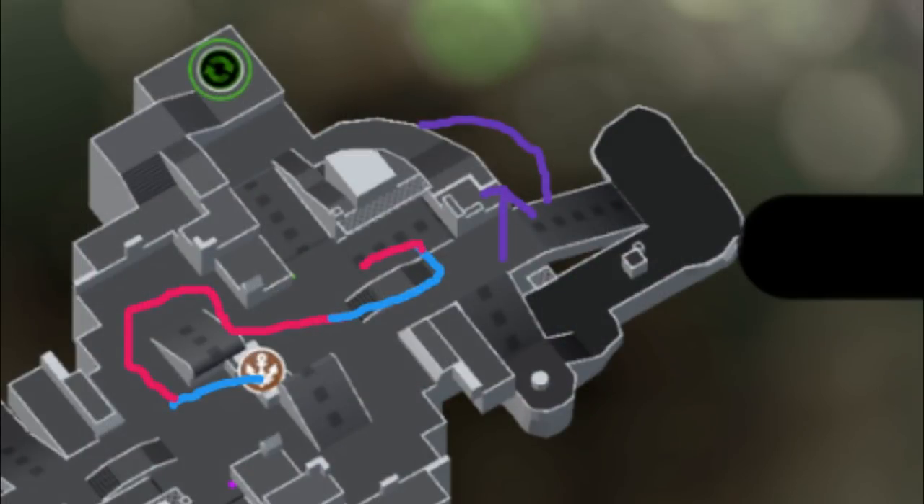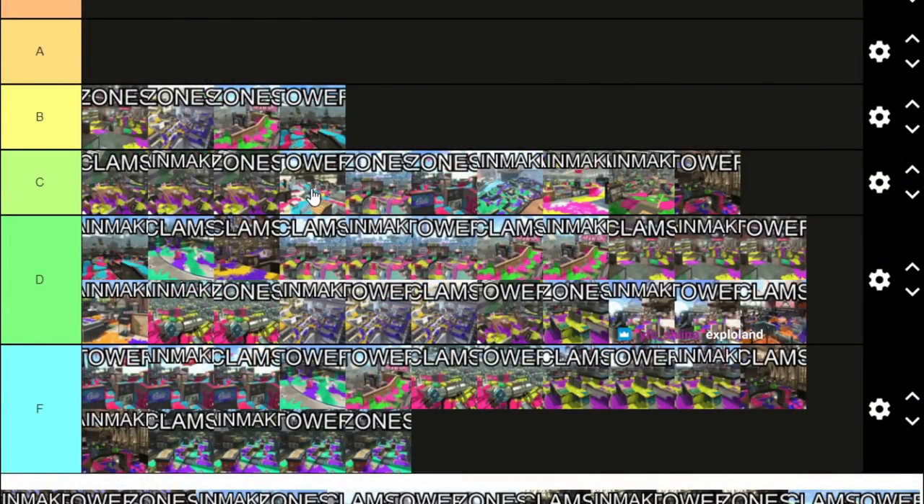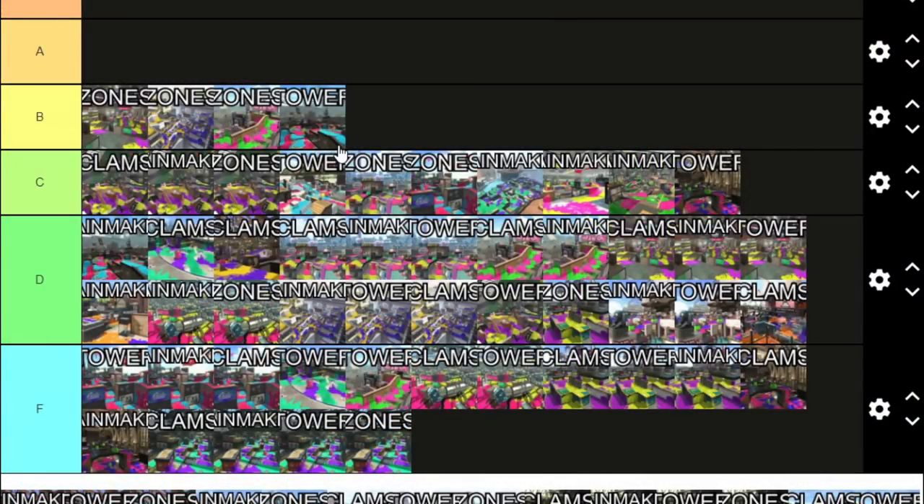Tower Control on Piranha Pit — the layout is fine. The tower goes a bit far away on the sides, but there are so many places to move on Pit because it's an actually well-designed map that it's not as horrible as it would be anywhere else. The choke points are a little bit annoying and the final checkpoint isn't great. If there was an easier way to drop left side, like another underneath area, it could go up one tier. The stage carries it; the combo is not that great.